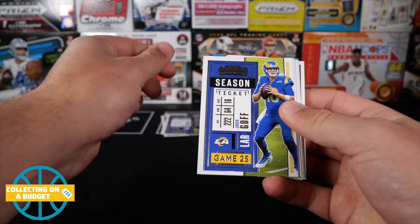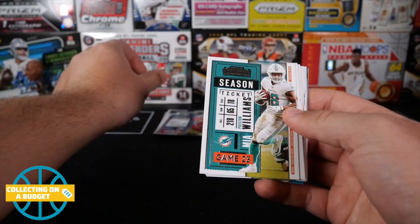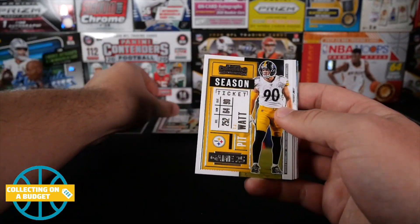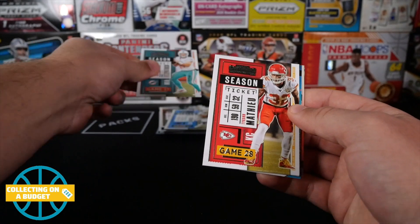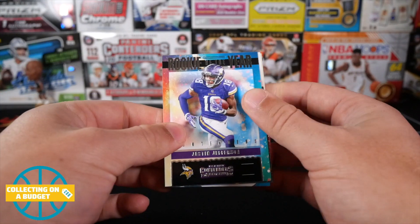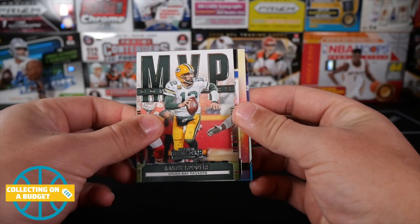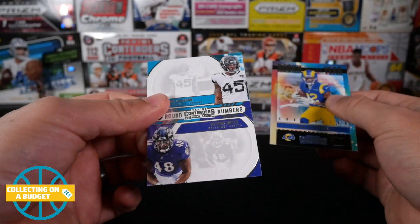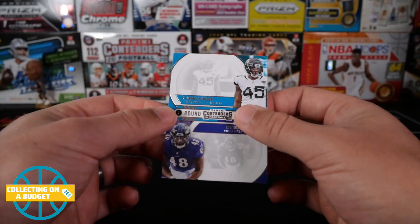Miles Garrett, Sterling Shepard, Mark Ingram, Jared Goff. I'm going to try to keep an eye out for these parallels — don't know what Emerald would look like. Josh Allen, Preston Williams, Dwayne Haskins, Joe Mixon, Edelman, Aaron Rodgers, Zeke, Sam Darnold. Come on, parallels. Ryan Fitzpatrick, Tyrone Matthew. Justin Jefferson is our first rookie — not a bad one to get there at all. MVP Contenders Aaron Rodgers — definitely a contender for MVP. Van Jefferson. And a Round Numbers rookie insert of Clavon, Chason, and Patrick Queen. So three rookies in that pack.